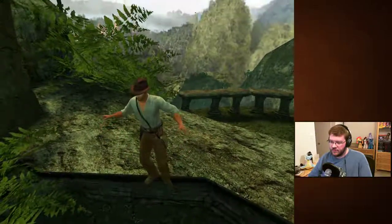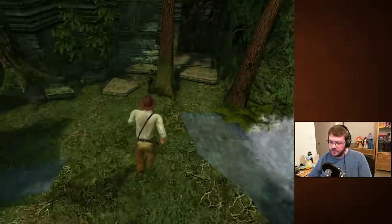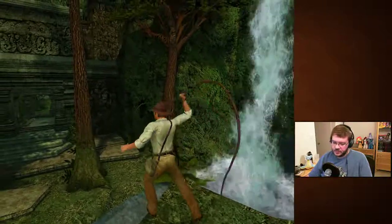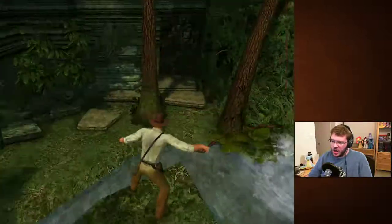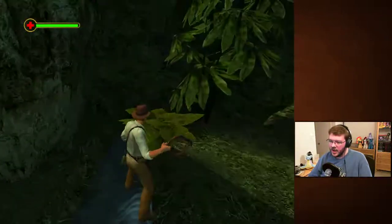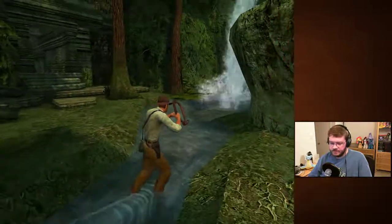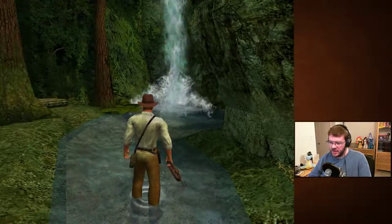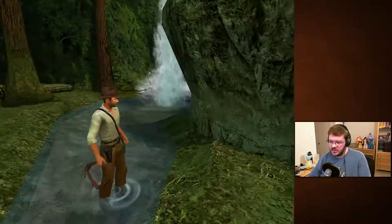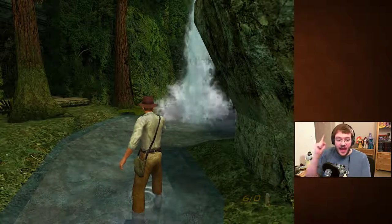If he sits there too long, he'll fall off the edge. I found out how to use the whip! I hurt myself, evidently. What's the crouch button? Is there one? V, B, N, M, Z, X — okay, I'm hitting all the keys. T is holster, 2 is whip, 3 is revolver, and it's got ammo this time, so don't be wasting it.